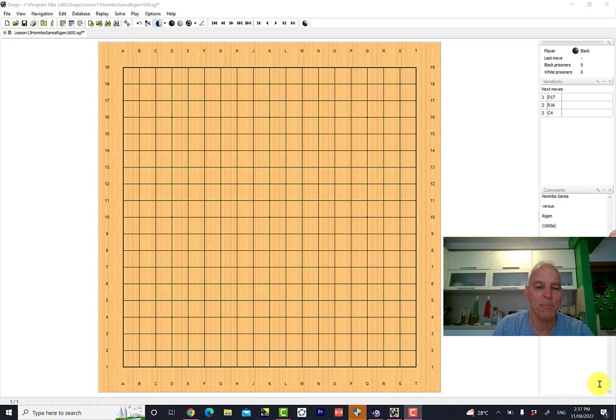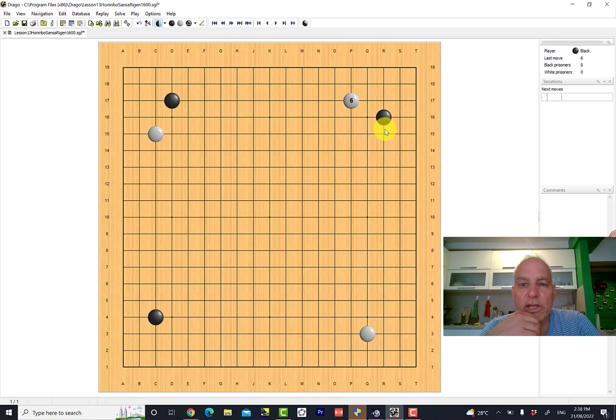Black is Rigen, and he plays here. Then we have white playing here, and black here, occupying these 3-4 points in the corner. White responds here preventing black from making a nice corner enclosure. Then black moves into the unoccupied corner and white again prevents him from making what's called a shimari, or corner enclosure.